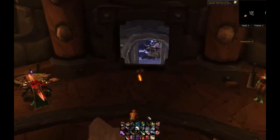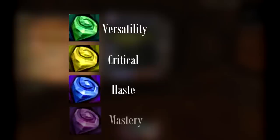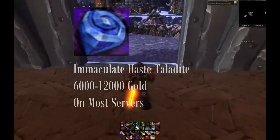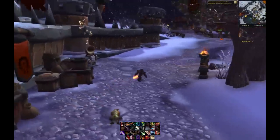This method focuses on crafting one of the epic gems from Patch 6.2. There are 6 different epic gems focusing on versatility, critical strike, haste, mastery, multi-strike, and stamina. On most servers, including mine — Draenor — the most expensive one seems to be the Immaculate Haste Taladite, which ranges from 6,000 to 12,000 gold on the auction house. I may be wrong, so I urge you to take a quick look at your server's economy and see which gem is the most expensive.